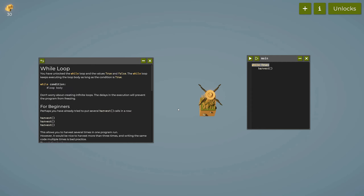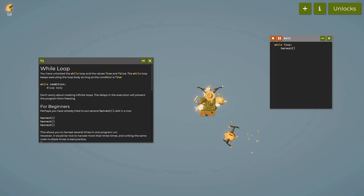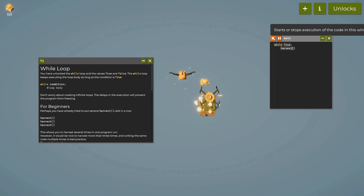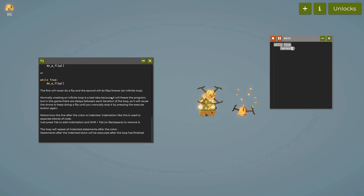This creates an infinite loop. In most cases infinite loops are bad, but the game notes: don't worry, the execution delays will prevent the program from freezing. An infinite loop executes code over and over without an exit condition. So 'while True: harvest' will just keep harvesting, piling hay into the piggy bank, until I click the stop button.